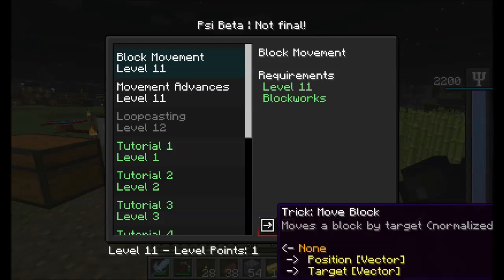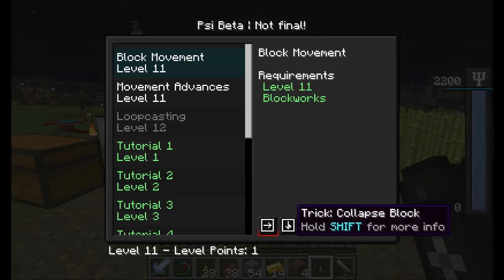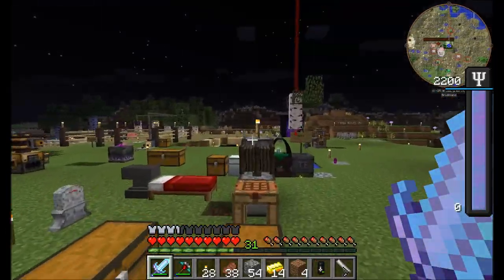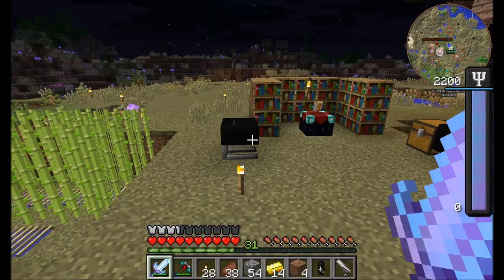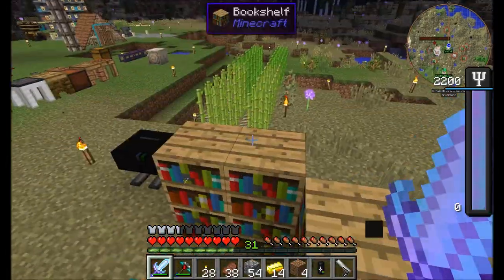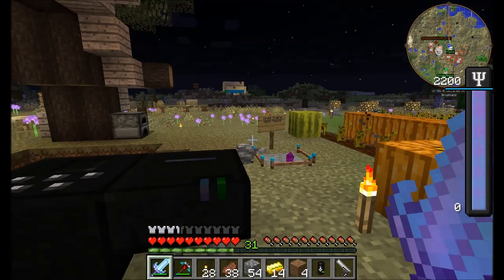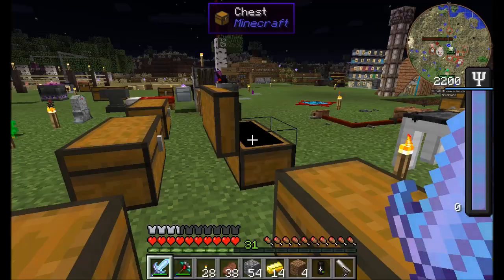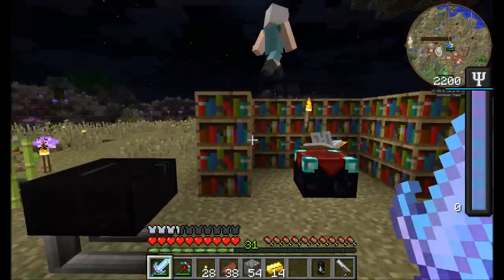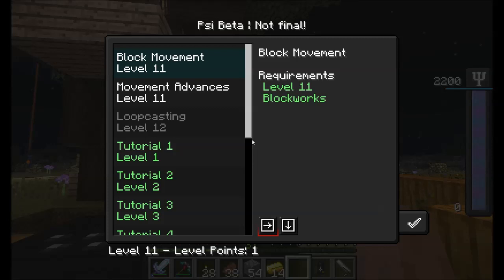Now I can play with Block Movement — Trick Move Block. You can also upgrade your CAD. Collapse Block collapses a block. So I can move a block like a piston? Yes. It only works like a piston — not a frame. It doesn't move entities. Even with this trick, you can only move one block. That's a restriction so you wouldn't do some crazy nonsense like moving a block to the other side of your base in one swoop.